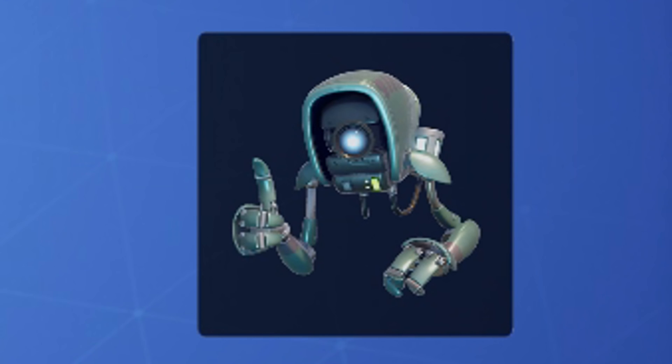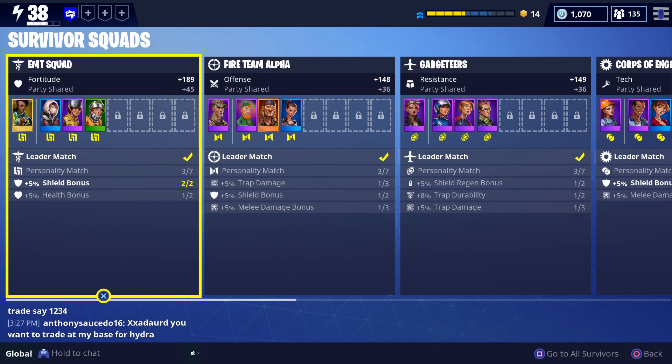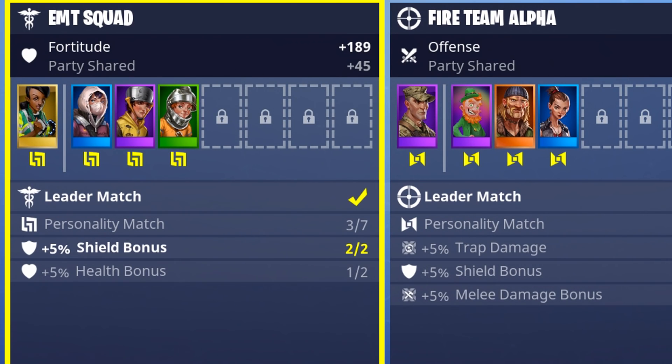Ray says 'good work, let's see if they tune in' - just great, that's all she has to say. Someone wanted to see my survivor squad, so here it is. On the left is the EMT squad - the leader has healing qualifications so that's a match with a check mark. Then I made sure the three people next to her all matched personalities. We have seven slots but only three unlocked.